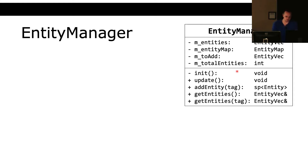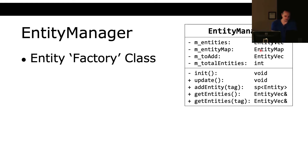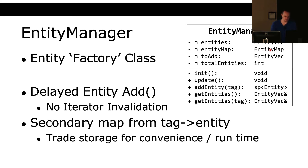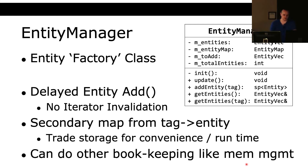The entity manager — whenever I say SP here, that's just a shared pointer. Entity vec is a standard vector of standard shared pointers. This is our entity factory class. We implement delayed entity add and delayed entity removal for purposes of avoiding iterator invalidation. We also have a secondary map — an entity map — which is a map from strings to entity vectors. We're trading a little bit of storage for a lot of convenience.